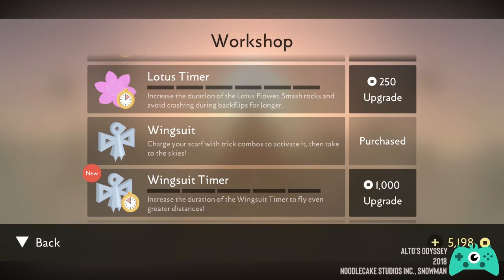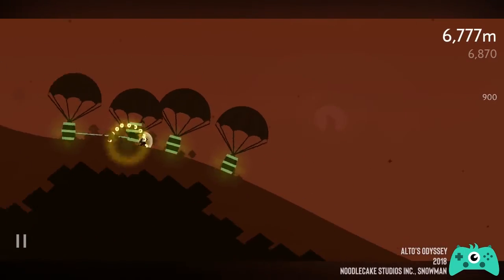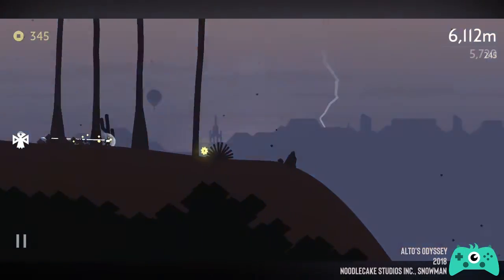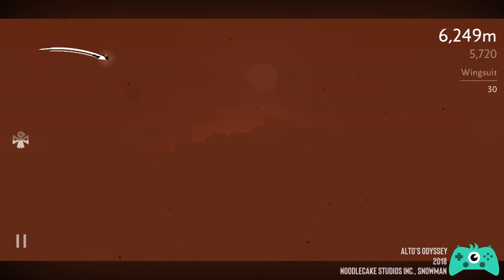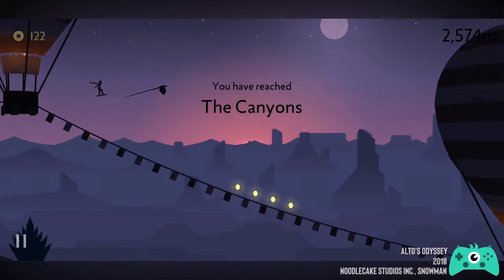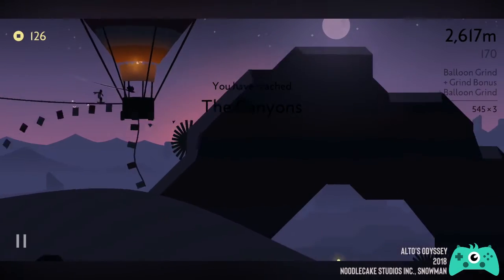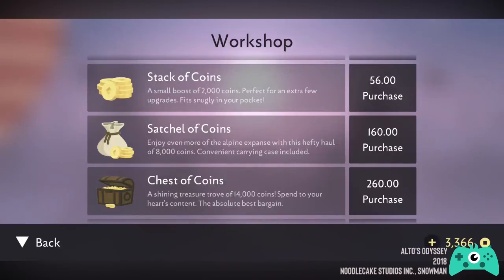The workshop is where you can purchase various upgrades that can help hugely during your runs. There's the wingsuit that allows you to fly so you can do more tricks while suspended in midair. The compass is another cool item, similar to a teleportation device, as it allows you to travel to the biome of your choosing for a small fee.